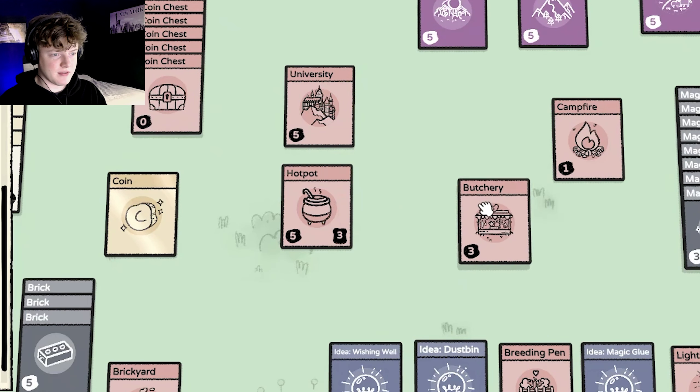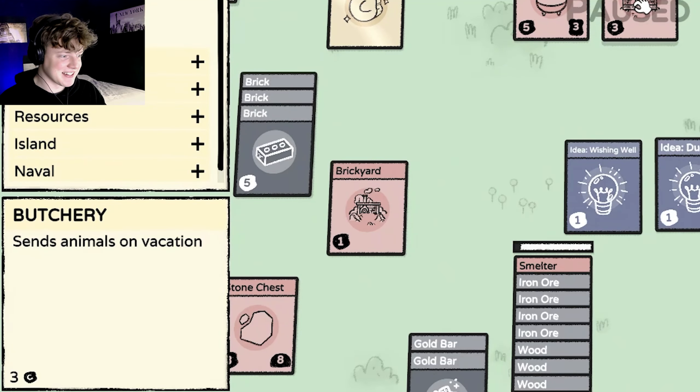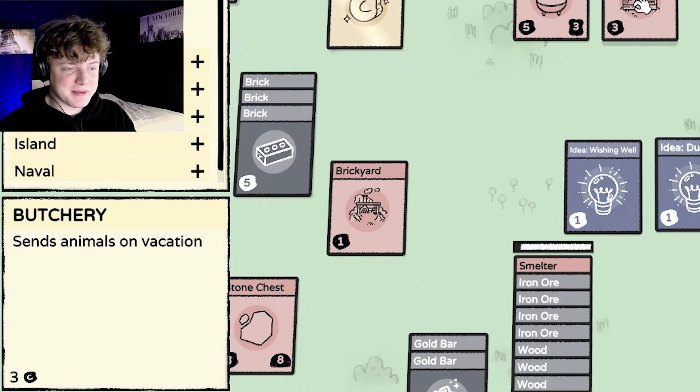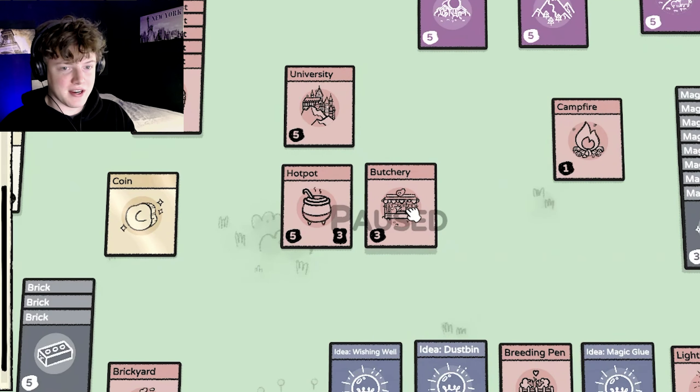Another cool thing we have discovered is a butchery. With a butchery you can put an animal on it and it will send the animal on a vacation, as it says in the description. But when you do, you get meat from it — and I think all the things they can drop, though I'm not sure about that. This lets your animals go away without having to fight them, which is cool.